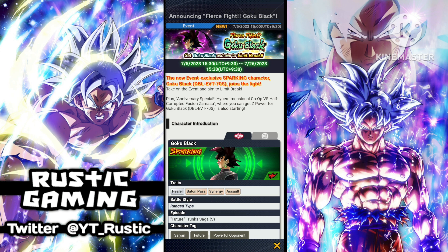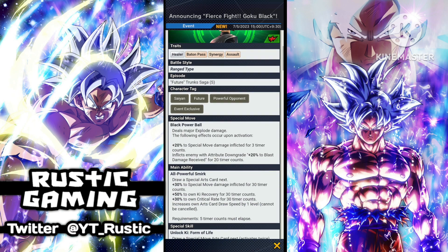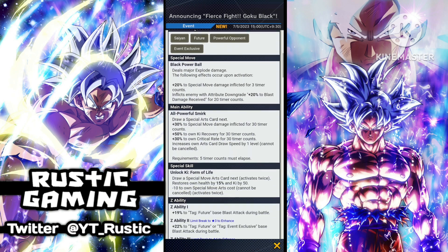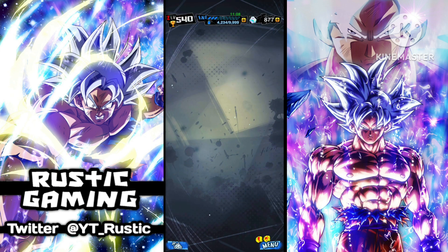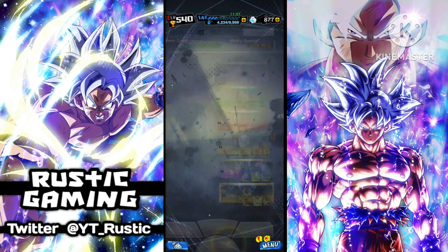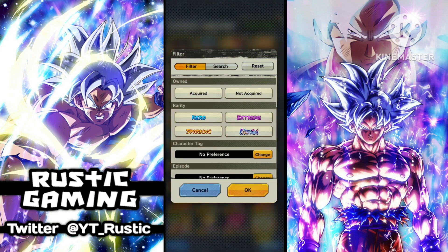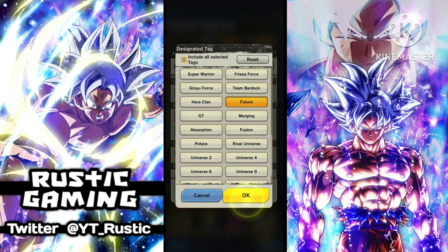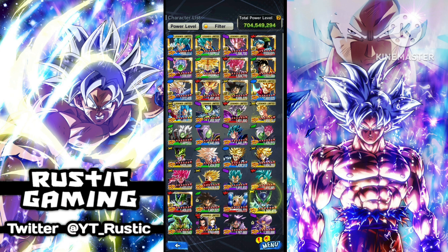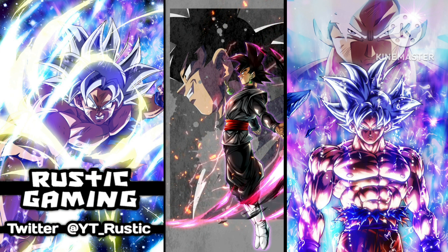I've done a few videos for previous units we got for anniversary or the free-to-play ones. Today we'll talk about Goku Black. Let's have a quick look at what he does - he doesn't look too bad actually. He would be Sparking. I do really like that they give us all these free-to-play units for anniversary; it's definitely very good considering how bad last anniversary was. He is red, and his art does look pretty damn good.